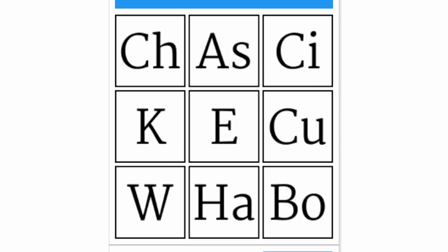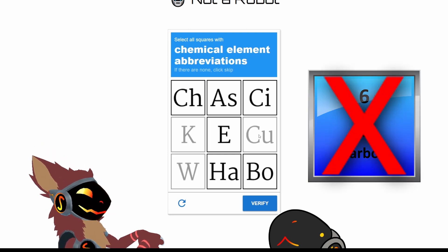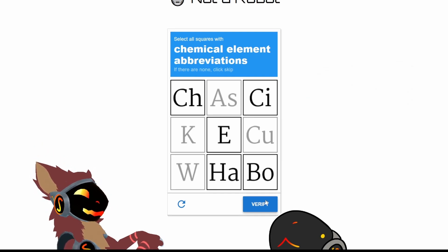Chemical element abbreviations. CU is Carbon. Not Carbon — Copper. I think that's all of them.